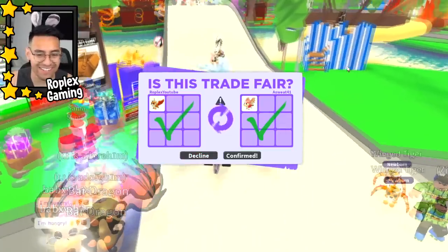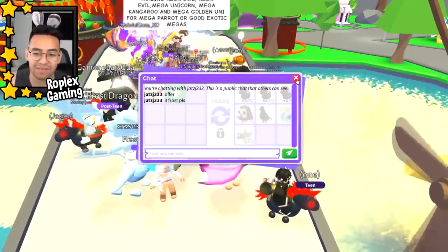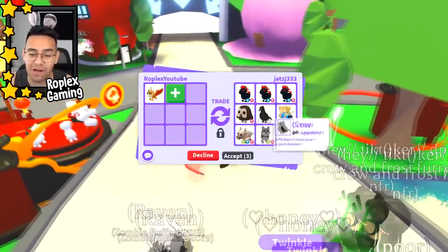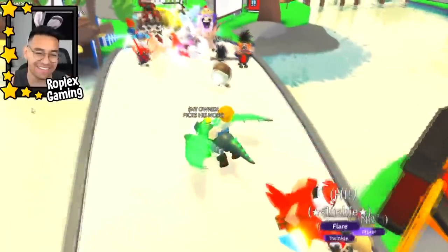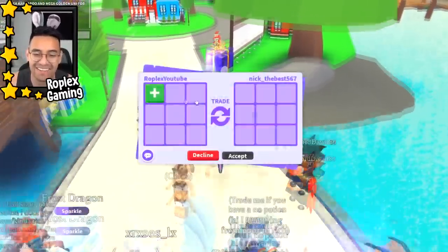I did not expect to get a strawberry shortcake bat dragon for three frost dragons — that's wild. Someone else is offering three evil unicorns, an owl, and a crow for three frost dragons, but I don't have three frost dragons — I wish I did. That wasn't a bad offer though.